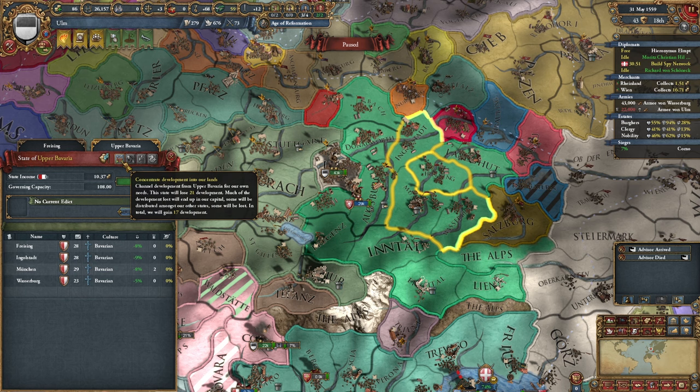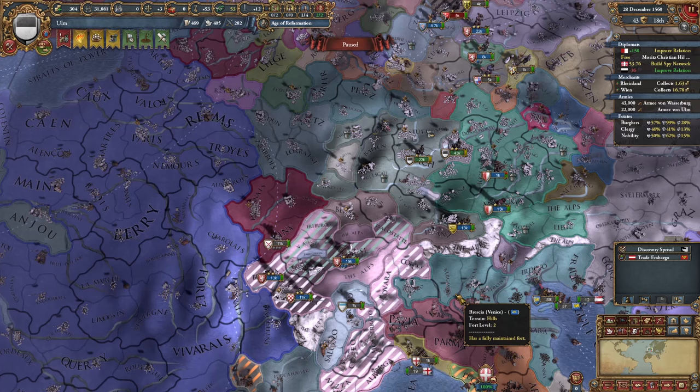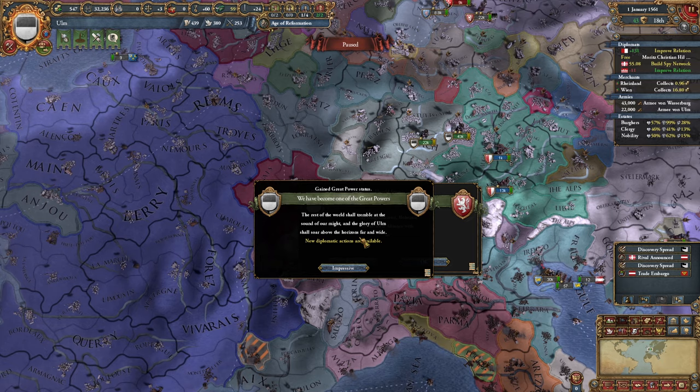Time to concentrate development from my subjects — now this does put a smile on my face. 28th of December, taking this much should be no problem at all. That was fast — number seven great power Ulm here with one province still.